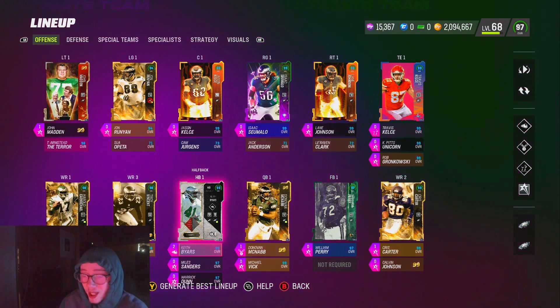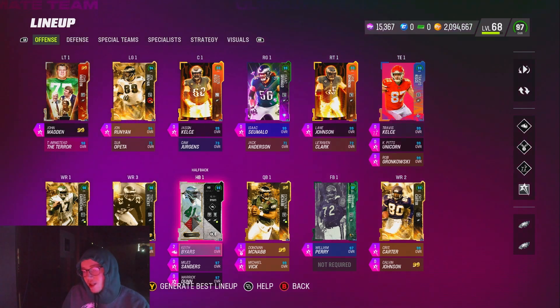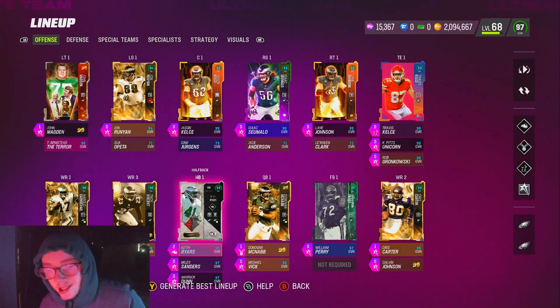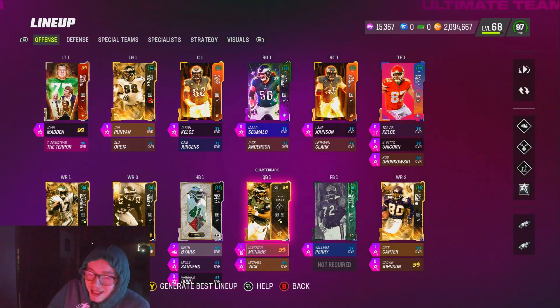Keith Byers is taking up most of the AP — he's the only person using more than one AP. I have Bruiser and Tank on him. Obviously, if you have running backs that get good zero AP discounts, use those. Keith Byers is actually a great running back but doesn't get great zero AP abilities — he gets Goal Line Back, but I use that on the Fridge. Running back wise, just put whatever they get on for free. It's not that serious.